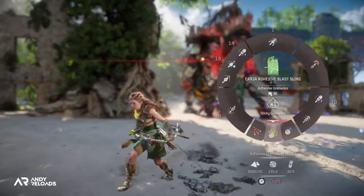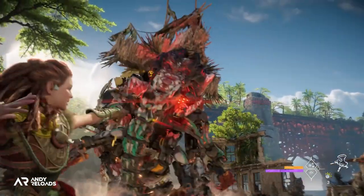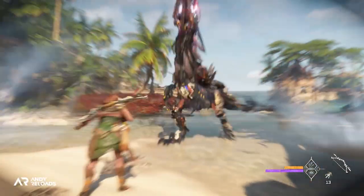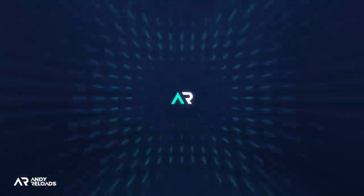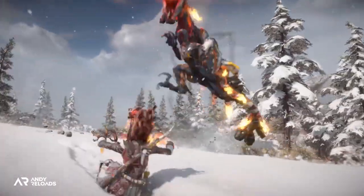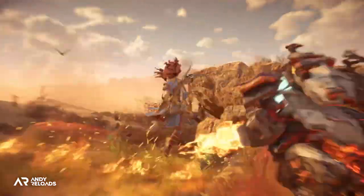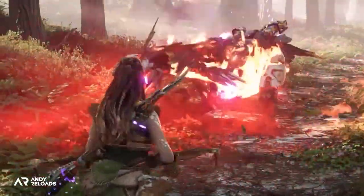The weapon wheel returns with the familiar hunter bow, sharpshooter bow, and blastsling — which now has an adhesive grenade to slow enemies. Smoke bombs are also implemented in the game. One of the main focus points for all combat decisions was increased player choice, according to lead combat designer Dennis. This has been applied to everything — melee, weapons, outfits, skills, and new mechanics — so players can truly decide how they want to approach enemies.